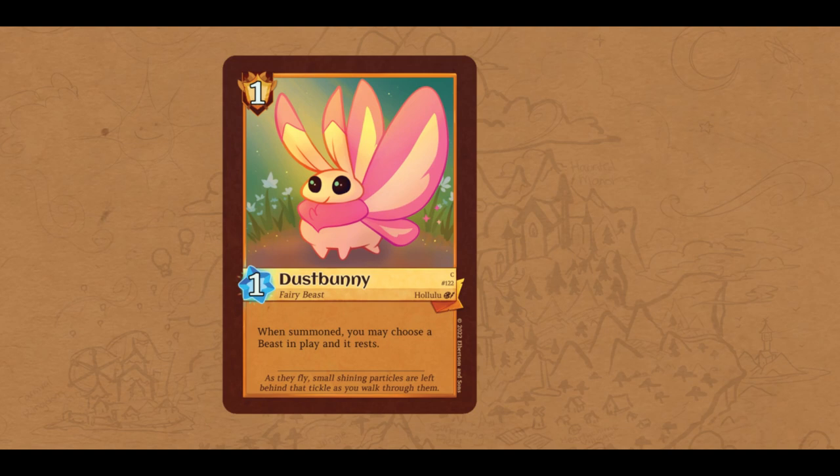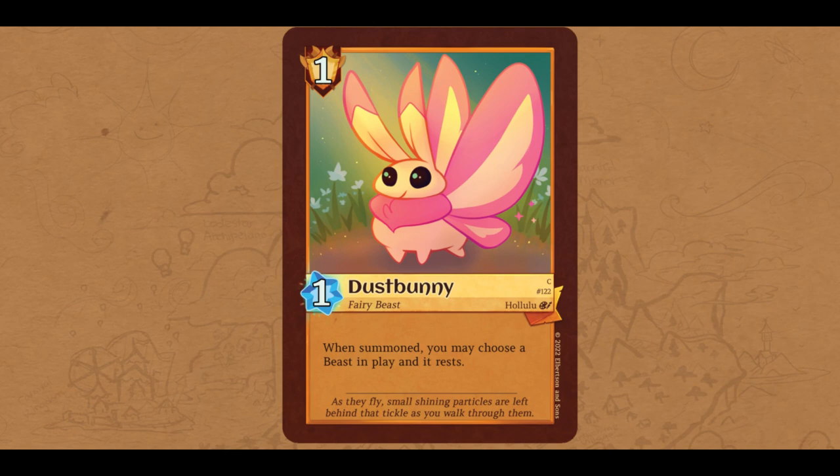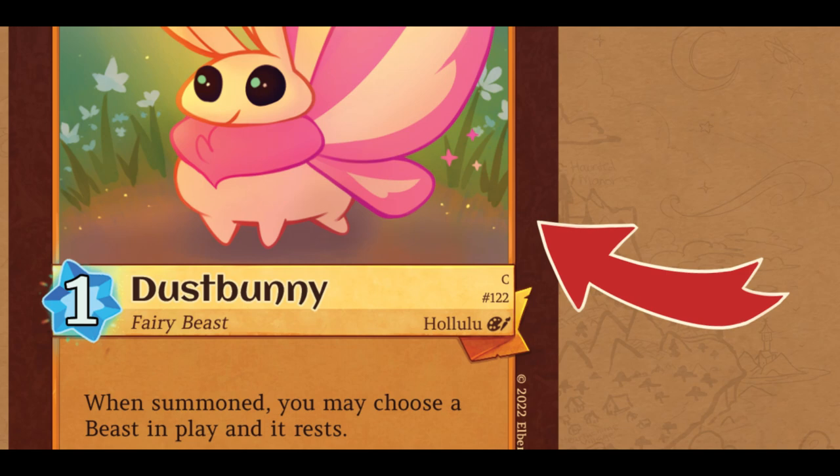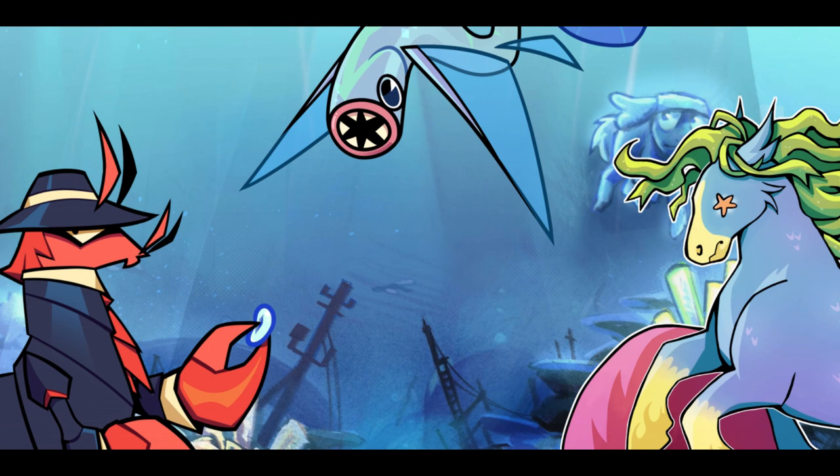Let's start with the Beast cards. Generally speaking, these will make up the largest portion of your deck. Each Beast has a name — this one is Dust Bunny, found here in the center banner of the card. You can tell that Dust Bunny is a Beast due to the brown color border, as well as the Beast type listed under its name. Pay attention to Beast types as you may find synergies here.